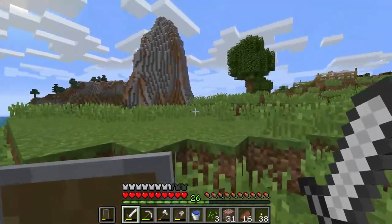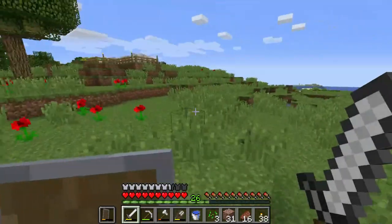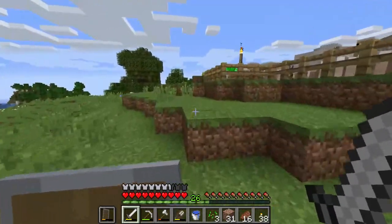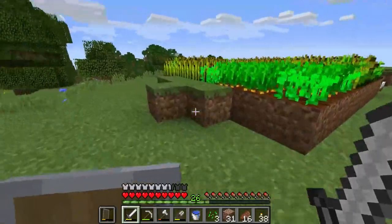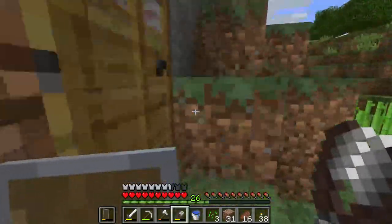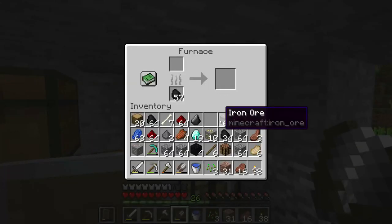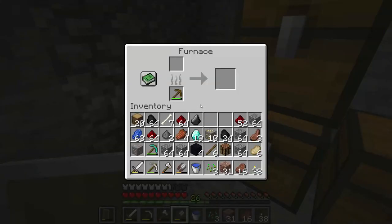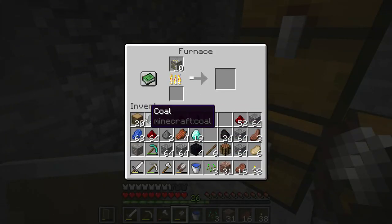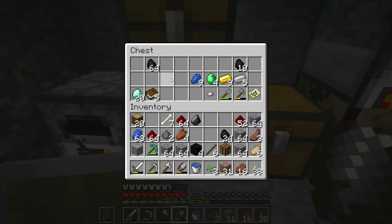If you ever spot an Enderman, try to have your shield because when they attack you, you can block their attacks. You're going to need a lot of ender pearls — at least eight or nine, probably even ten — if you're going to try to find a stronghold. Next episode we're definitely going to be building a first house because we're getting lots more resources. We now have 20 diamonds, plenty of obsidian, and books from the shipwreck.